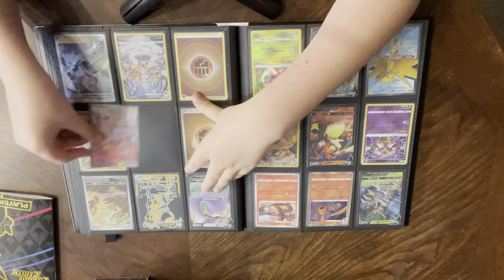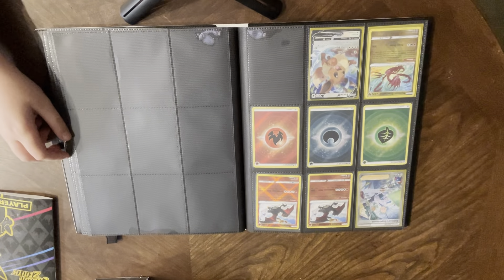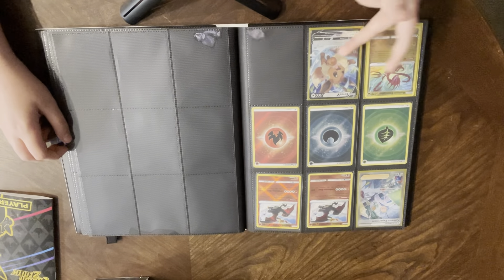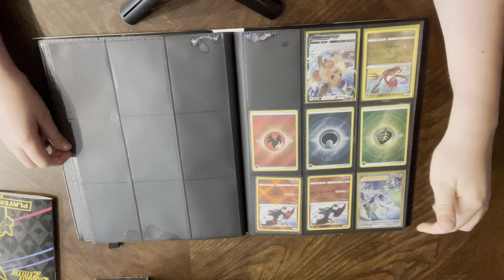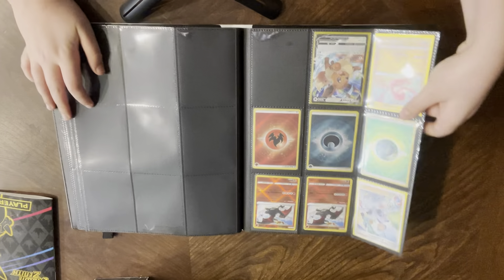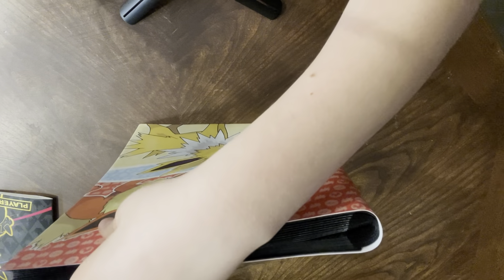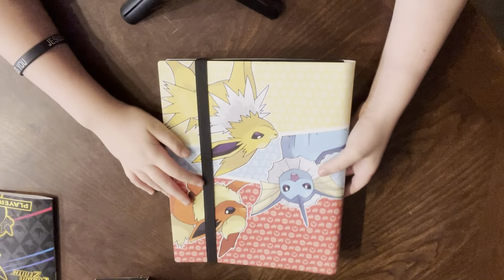Here's the last page — we have Radiant Eternatus, Eternatus V, three textured energies, Fire, Darkness, and Leaf, Klara's Experiment, and two Radiant Charizards. I'm trying to fill this thing up. Thank you all so much for watching — I hope y'all subscribe. Let's get this video to 500 likes.